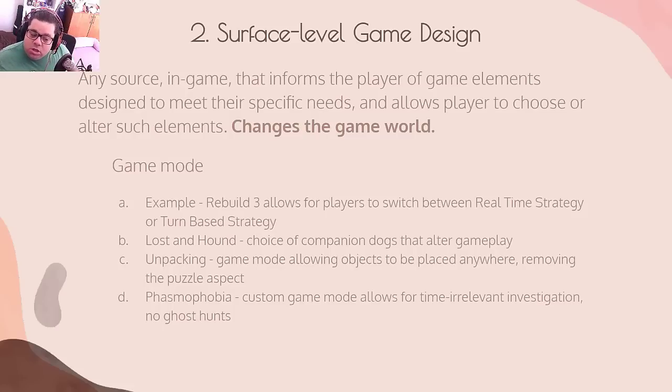The JRPG genre is among the most popular in audio games — games for blind people — because it's turn-based, not time-based. A player can scroll the screen reader over to their mana, check how much they have, check if they have enough for an ability. Take time off the table and you are taking massive steps forward. In Lost and Hound, companion dogs alter gameplay. Unpacking also has a game mode allowing objects to be placed anywhere, removing the puzzle aspect, which opens it up to a very wide breadth of possible players.